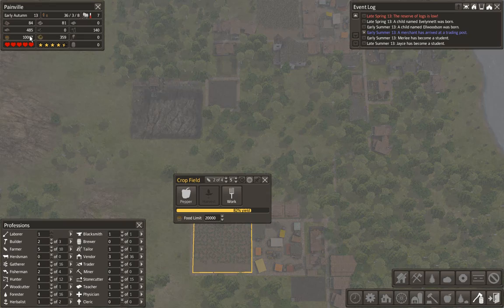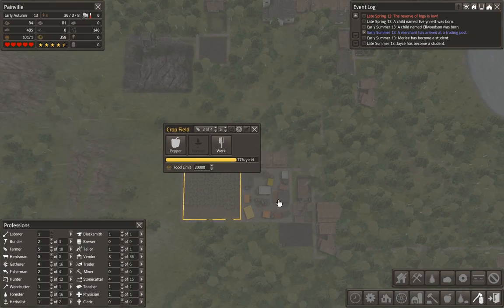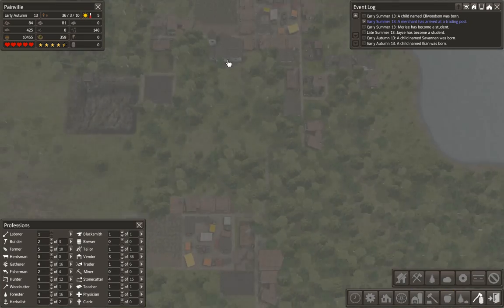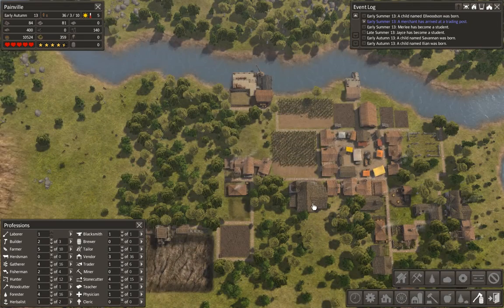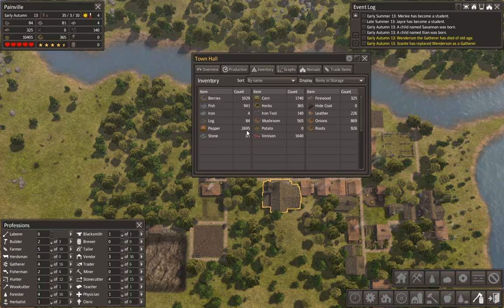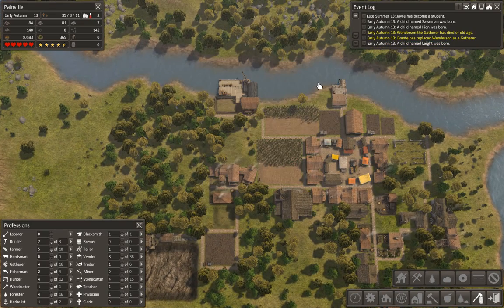We've nearly broken 10,000 — we have broken 10,000 food, so that is excellent news. We are doing exceptionally well. We've got a lot of peppers more than anything regarding food — peppers and corn are the main driving force here.